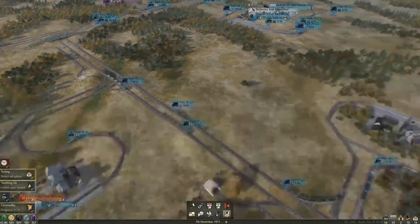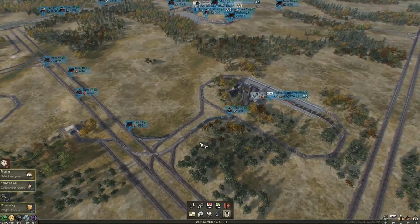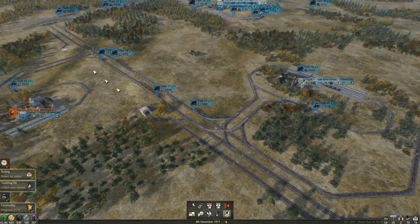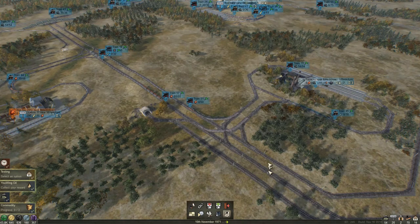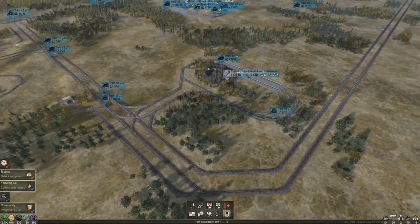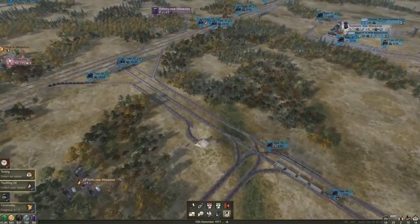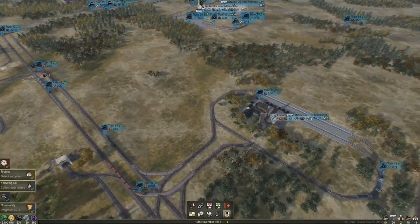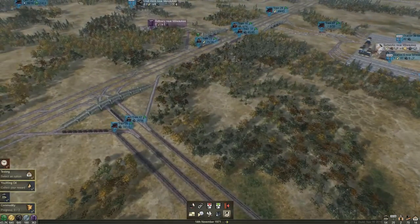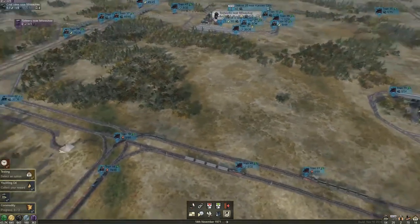I'm going to put in an express rail. I already put an express rail going from our main track to here, but I also want to put an express rail going in the other direction. That should help at least from the foundry here going up this way, so that should at least help that. Let's do that real quick.